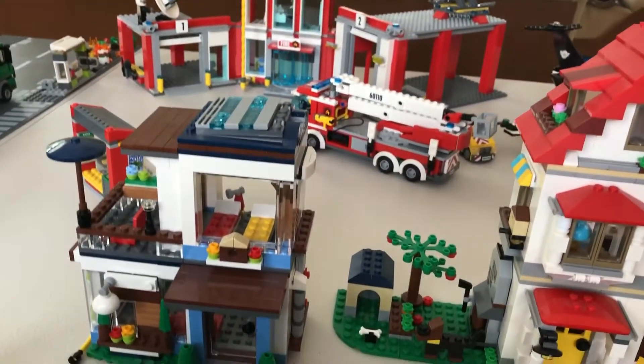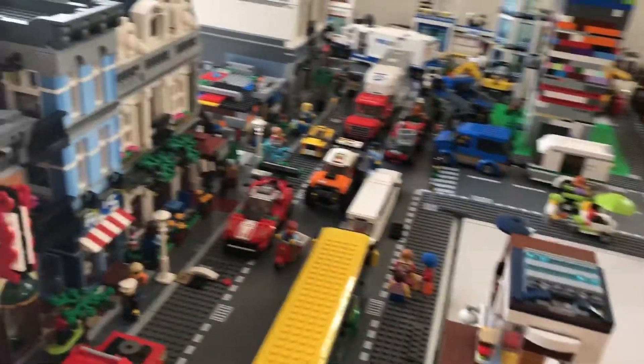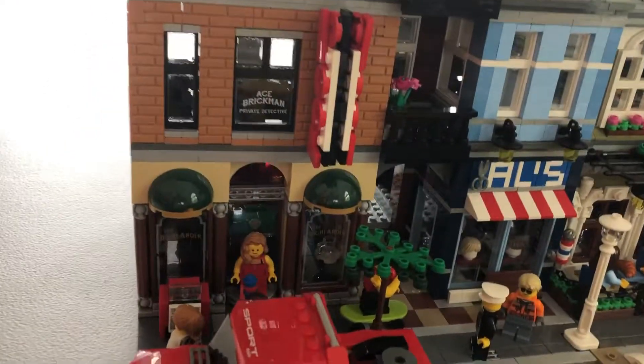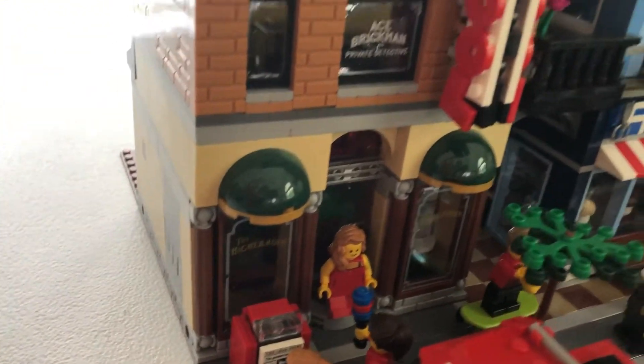Now I'm going to show you some model buildings, starting with a detective's office. I'm going to show you the front of them and then the back. The detective's office is pretty plain, just a pool game and an owl's haircut.